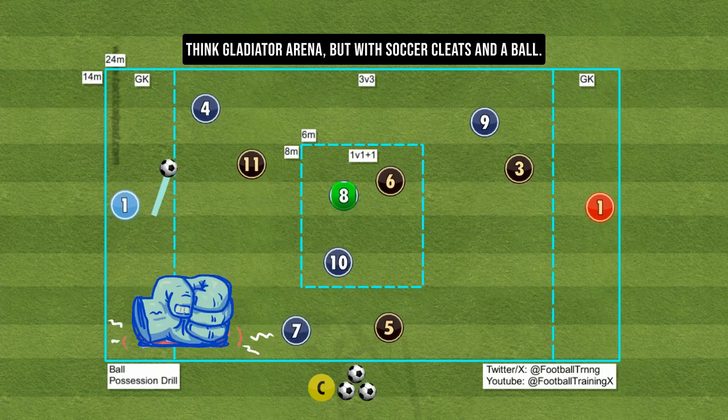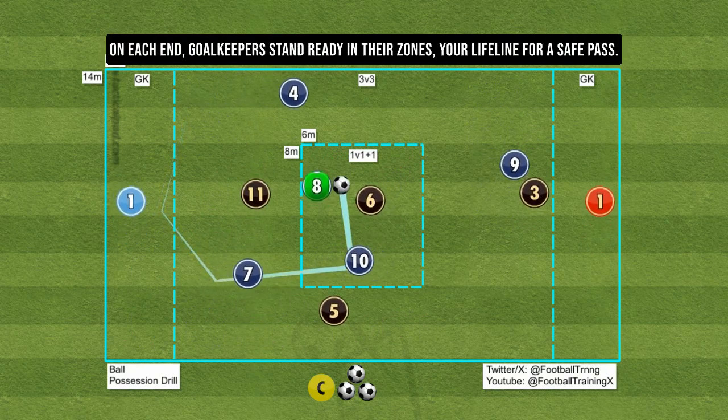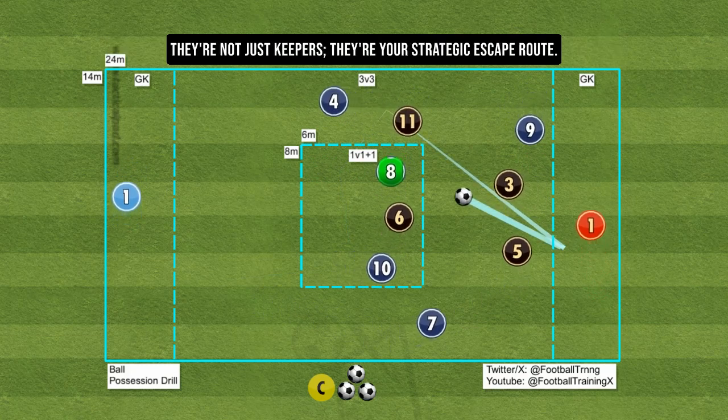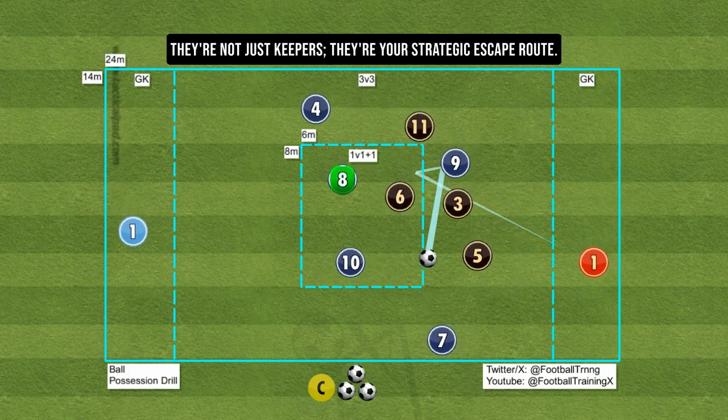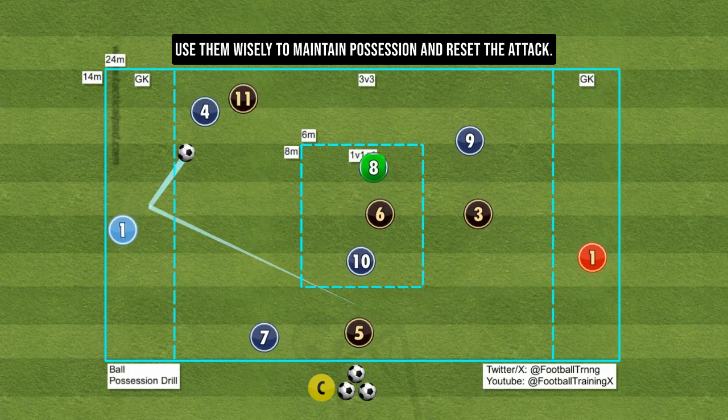Think gladiator arena, but with soccer cleats and a ball. On each end, goalkeepers stand ready in their zones — your lifeline for a safe pass. They're not just keepers, they're your strategic escape route. Use them wisely to maintain possession and reset the attack.